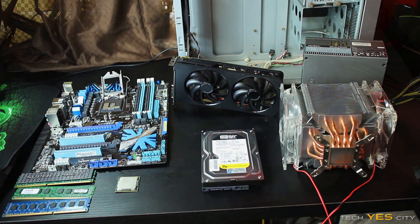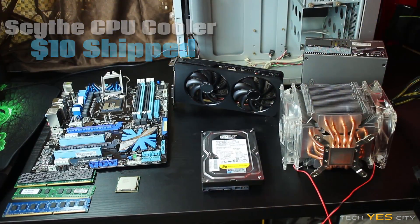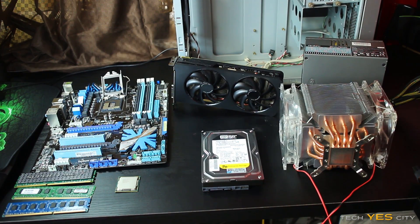Just below that, we have a 500GB Western Digital Black Enterprise storage hard drive which I got for $11 shipped. To the right of that, we have a Sith cooler which I picked up for about $10. Above that, we have an Antec 650W power supply which I picked up for $14 shipped off the internet, and then just behind that is the final component — the case — which I picked up for $2 at the junk store.